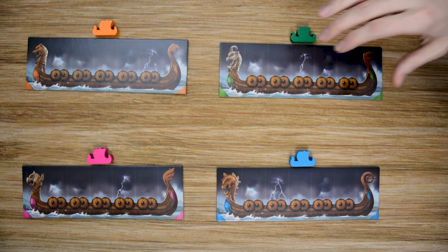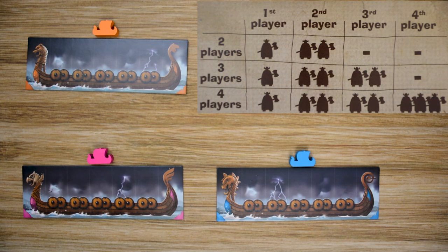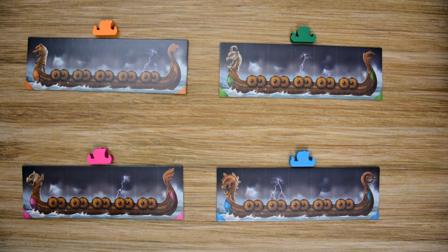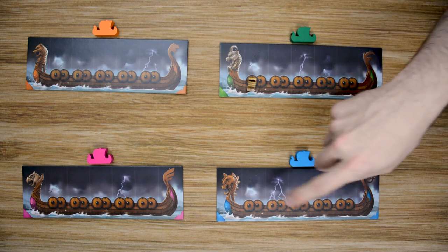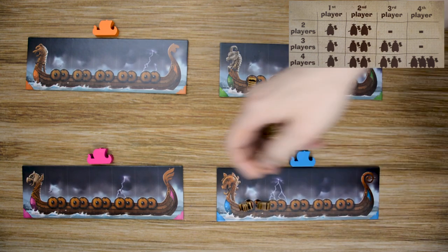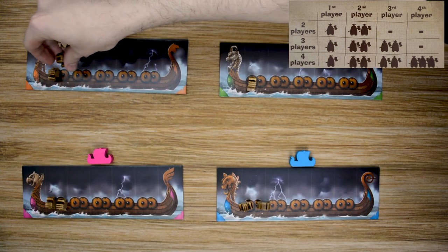To set up each player, based on the number of players shown on the chart, you choose one player randomly to be the starting player — the easiest way is to shuffle the ships and have somebody draw one. That player will receive one Viking. Going clockwise around the table, each other player receives Vikings based on the chart. So if green is the starting player, he gets one Viking; blue receives two; pink receives two; and our last player, orange, receives three Vikings to start.